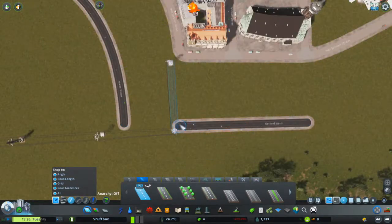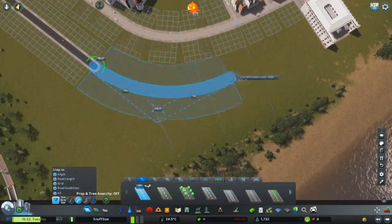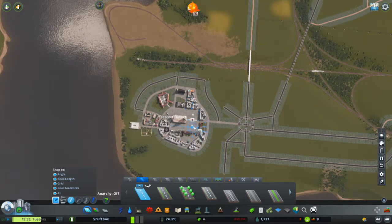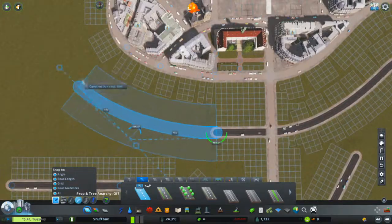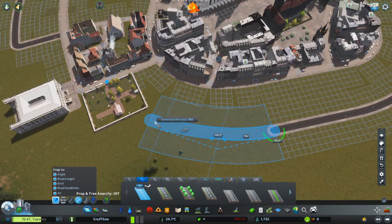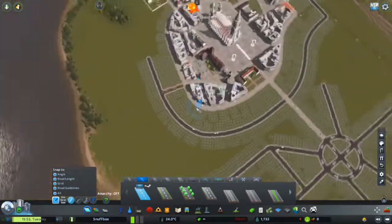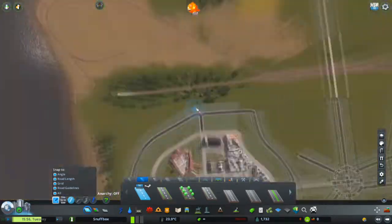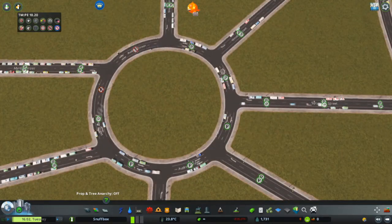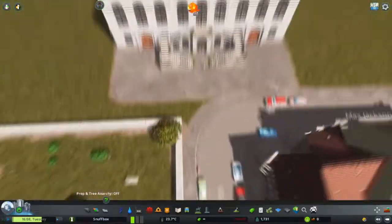This episode we're focusing on the road network for the downtown area. I started by making a ring road around the old town. The old town has cobblestone roads from the Paris asset pack, and for other roads I use a European road mod — Network Extensions or something similar — that lets you change the road color to a more European look, since the base game roads are very bright and American-style. I use a darker color, which looks a bit wonky at cobblestone intersections, but that's probably realistic.